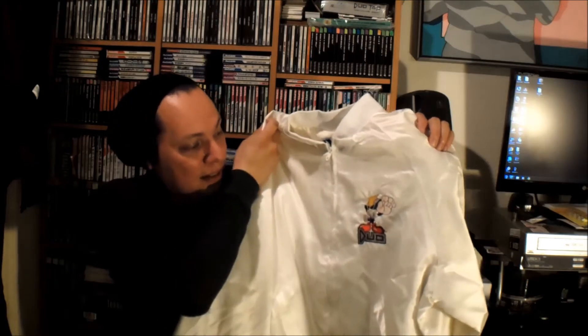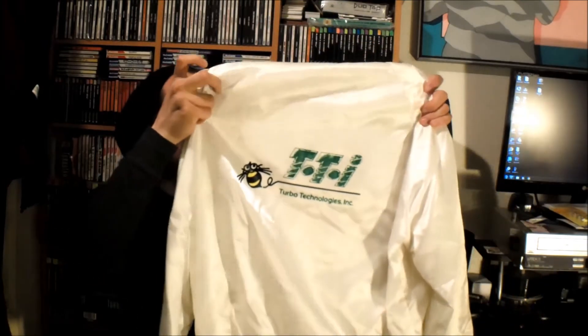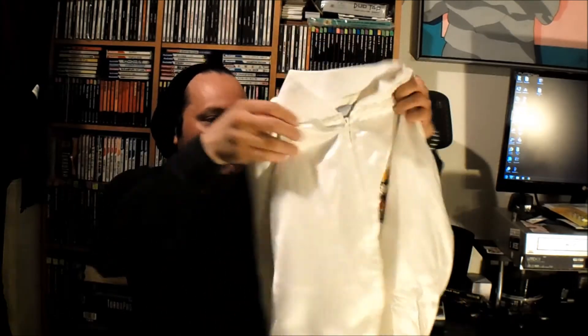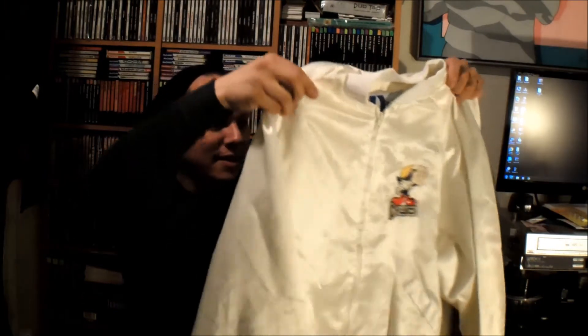Last but not least, there's a cool guy I met — an old-time Turbo collector — who had some stuff he was moving and reached out to me. I definitely had to jump on this stuff; it's pretty hard to find and I got them for great prices. First off is a Turbo Duo promotional jacket — probably worn at CES or by store employees promoting the Turbo Duo. It has a Zonk on the front with the Duo logo, and in the back the TTI Turbo Technologies logo. Overall decent shape with a little yellowing, but pretty badass. Got it for a really good price.